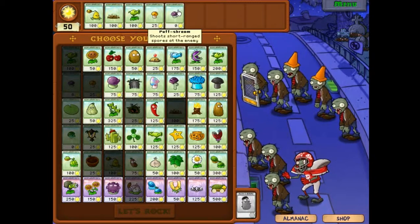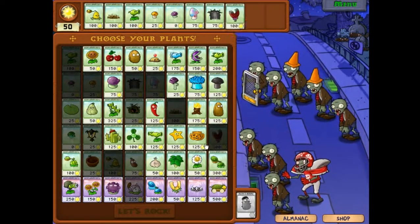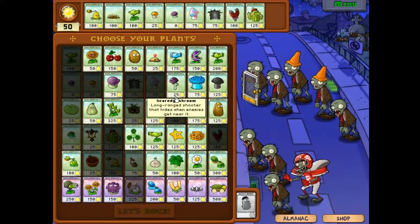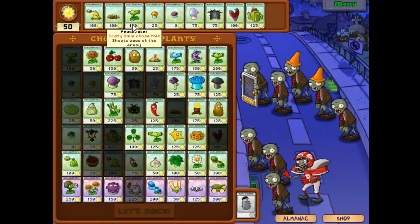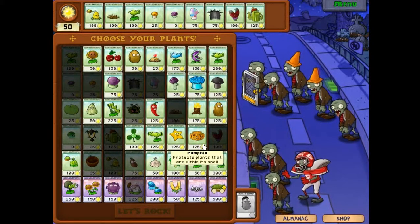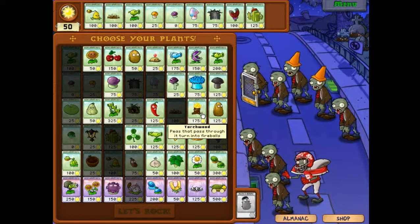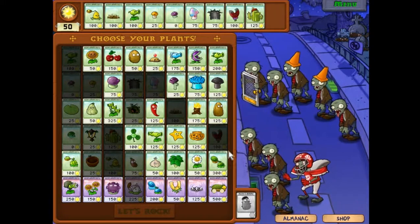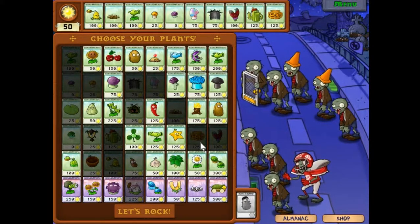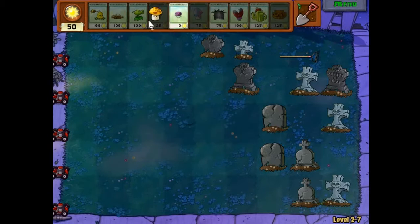Okay, Crazy Dave chooses the same stuff. So this and these - that's where I went wrong. And then I can still have some of this other stuff I don't usually use - I'll get the Grave Buster, I'll still have the Magnet Shrooms. And what else? Yeah, these guys - the Cactus. I shouldn't complain; I have seven slots that I get to choose in addition to the three that he picked. I really shouldn't be complaining. I guess I'll just get the pumpkins and that'll have to be it. Let's do it, let's rock. Get this party started instead of just talking and being an idiot all the time.